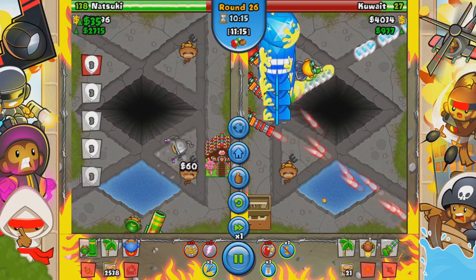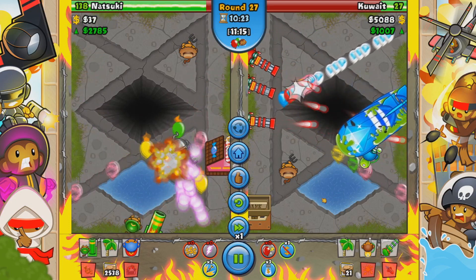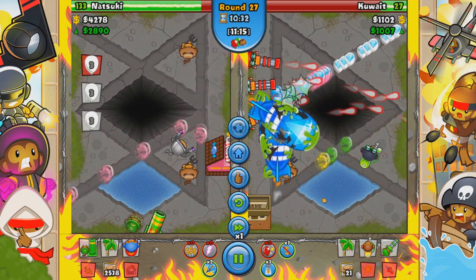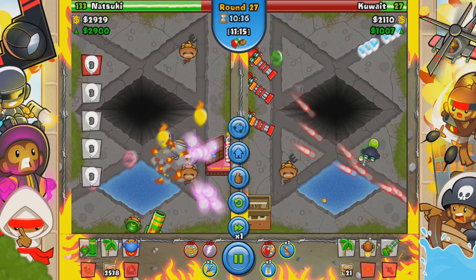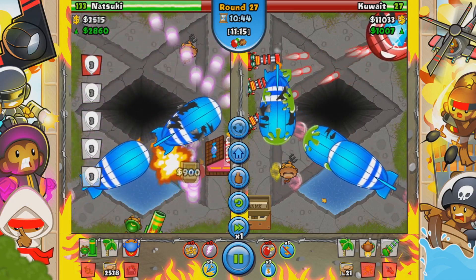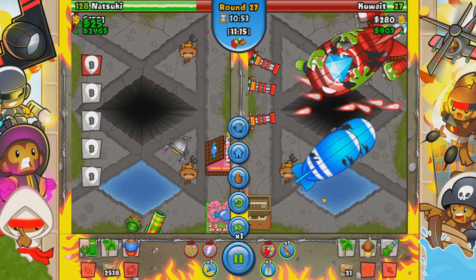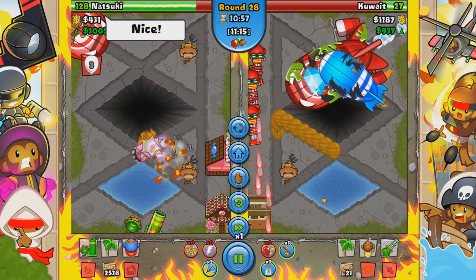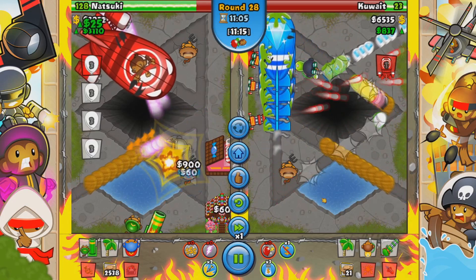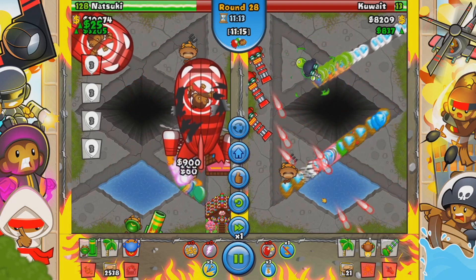He kept sending me a BFB and even ruined his own economy, which is really good for me. He sold his BI — a bank I meant — and sends me another BFB. But at this point I had technically two factories because I kept on ecoing. And this is where Kuwait finally dies. Good game to him. That was really, really well played by me — being really aggressive with a meme strategy. A meme strategy is crazy.